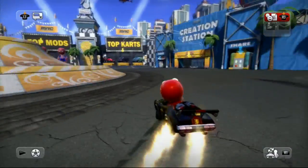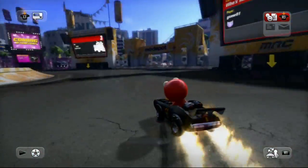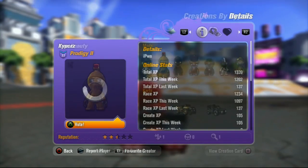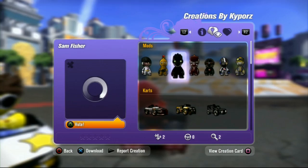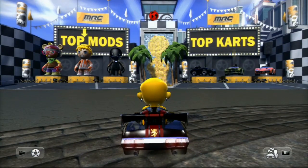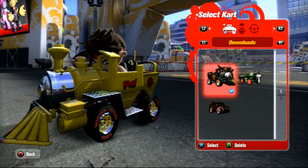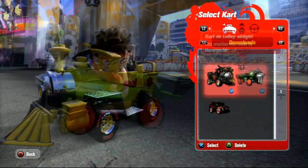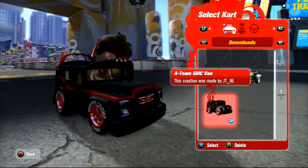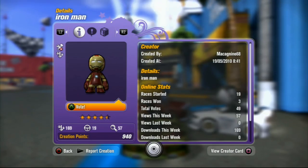This is the main ModNation Racers Hub, which connects all of the play, create, and share elements of the game. If you're online, the hub is populated by other racers who you can talk to, challenge to a race, or view their profile to download their creations. The hub also highlights some of the highest-rated content from users around the world, be it statues of user-created mods, or karts that have been made to look like locomotives, aeroplanes, or even the A-Team van. You can drive up to any of these creations and press the square button to browse, rate, or download anything that you see.